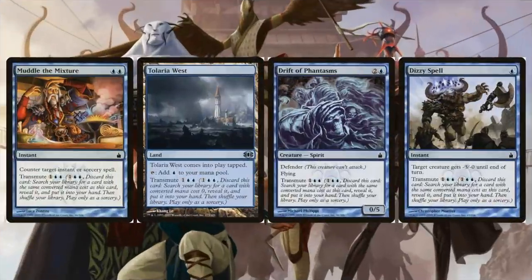Another mechanic that uses discarding but is not cycling is the transmute mechanic. Transmute is particularly interesting because it's essentially another tutor. Dizzy Spell and Drift of Phantasms can find Curiosity and Ophidian Eye, which gets us to our combo. Muddle the Mixture is a very reasonable counterspell and finds you another card at two mana. I also included Tolaria West here just because it has transmute — you probably don't need it for this deck exactly, but transmute is going to be a pretty solid mechanic for these commanders.